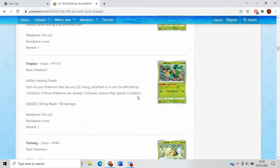Tropius has Healing Shade — each of your Pokemon with any grass energy attached can't be affected by confusion. I cannot see a world where this is very good. I feel like this ability should have been something like: when you attach a grass energy to Tropius, search your deck for a grass Pokemon or something. Special conditions in the card game, unless they're for a lot of poison damage, usually aren't particularly good.